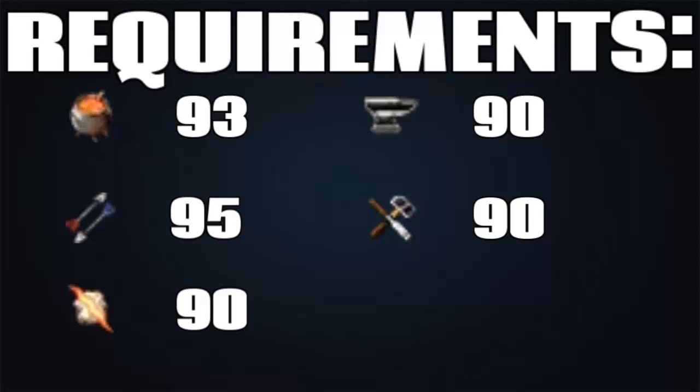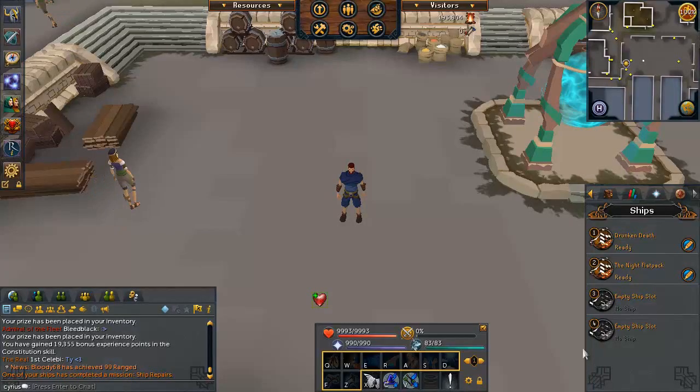Not listed are the requirements to wear the armor — you need 85 HP and 85 Defence. So even though you don't need these skills right away when you start ports, it might be wise — for example if you're going for tetsu — to keep that 90 Smithing in mind, because you will need it in a couple of months when you have all the plate to make your full tetsu.